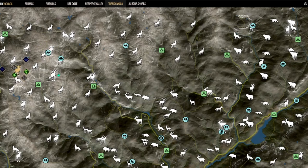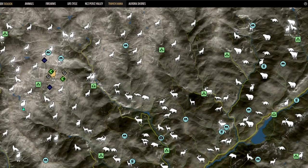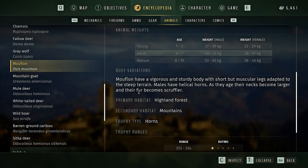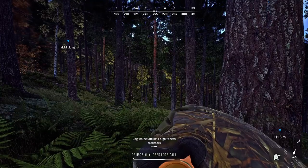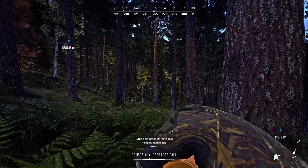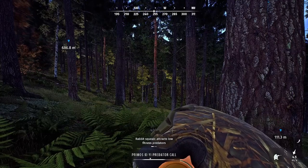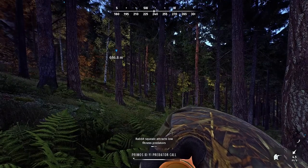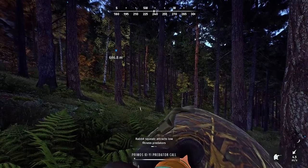We're going to be taking on the mouflon mission in Transylvania. It requires us to take out five young mouflon, so we're going to be checking out a lot of the herds to find those young, and on the way we'll check out the composition of all the herds we look at and log those into our toolkit.